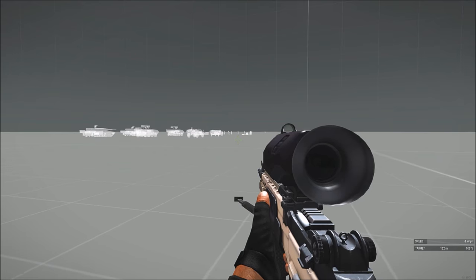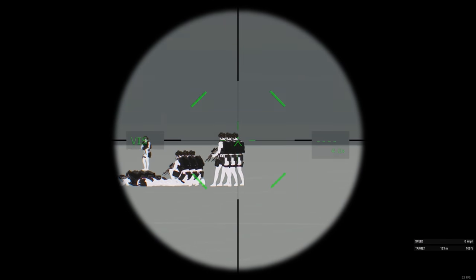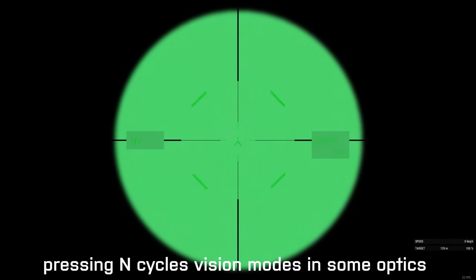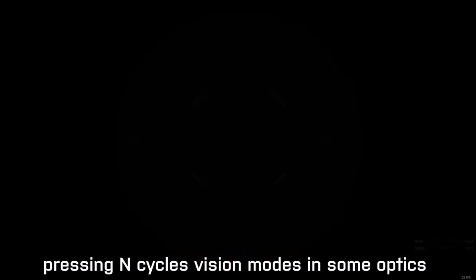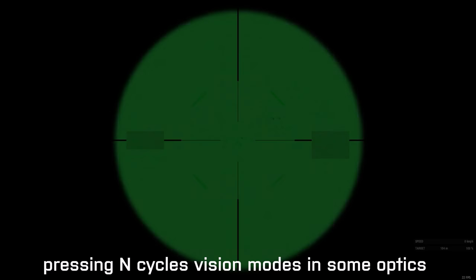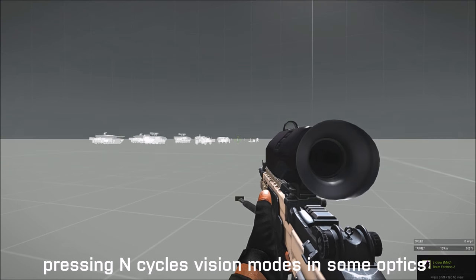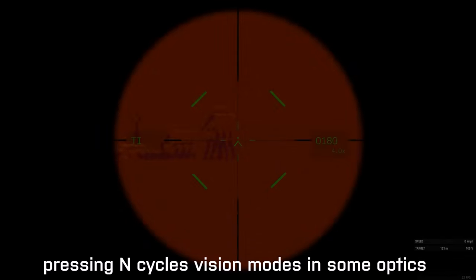Now, one thing you can do with scopes like the Night Stalker, or the night vision scope, or the thermal weapon sight — if you press N, you have night vision, then thermal vision, and all this stuff. You can cycle through different vision modes depending on the scope. If it's a fancy thermal scope like this one, just do N to switch through the vision modes.